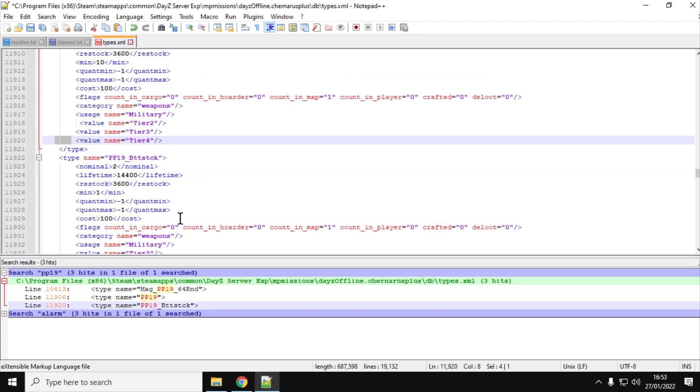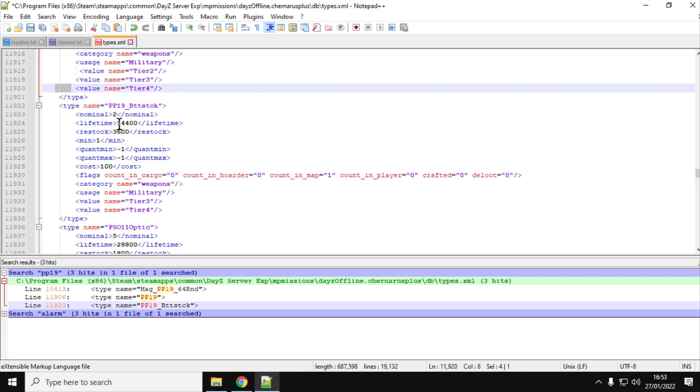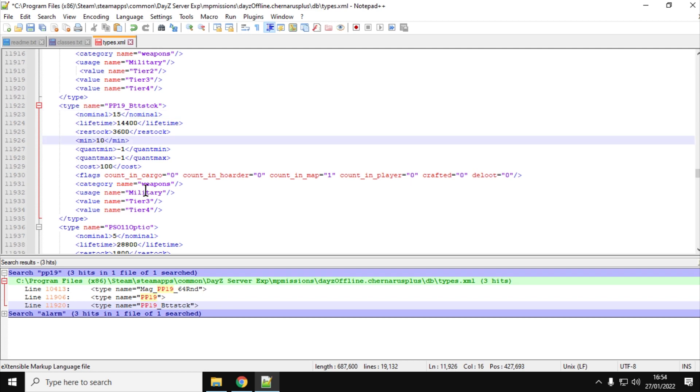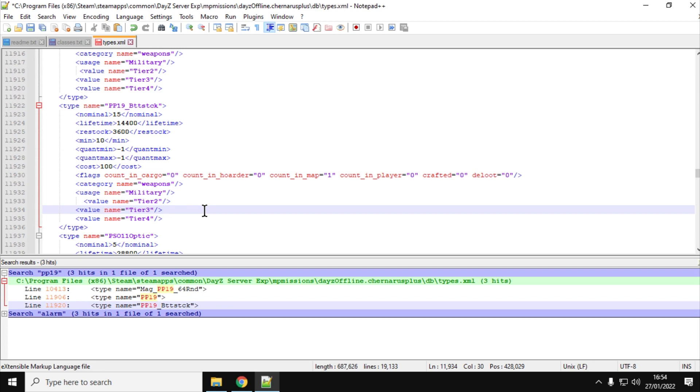We've also got the buttstock down here. That's interesting - that must be an error - there are only two of them spawning in. So let's put that up to 15 nominal and the minimum up to 10. Let's add in that tier 2 value again - paste that in and change it to tier 2. So now we've got more buttstocks, more mags, and more PP19 Bisons themselves.